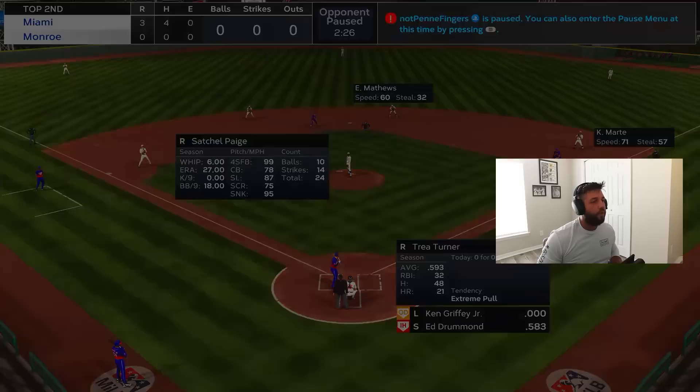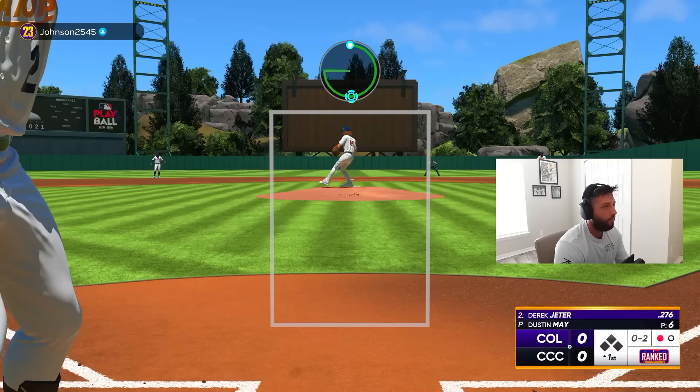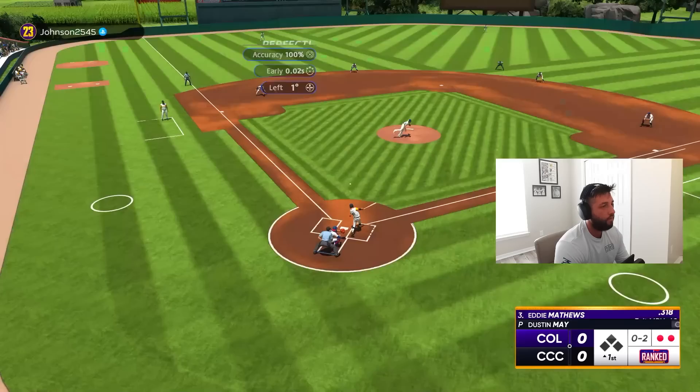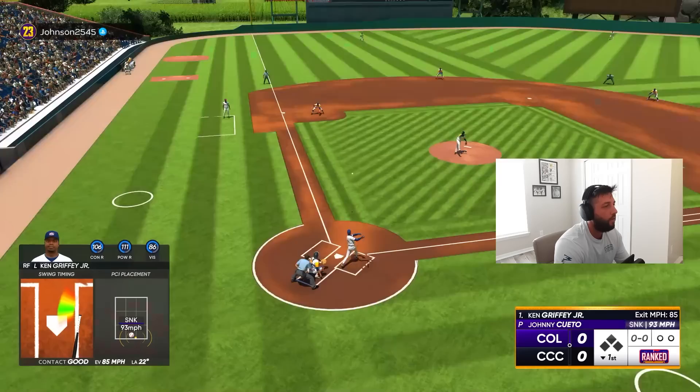Our opponent's gonna be Johnson 25-45, he's got Johnny Cueto on the bump. We got Dustin May on the bump for us — we get to face another righty, let's get after it. Good start, one up one down. Can we not throw over the middle on perfect releases? I know it's a strikeout but still. There we go, jammed him up — easy play for Lindor over at short. One-two-three. We got Griffey leading us off again, let's see if we can have a good at-bat; we just missed one our first at-bat.